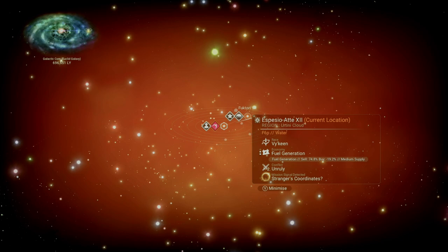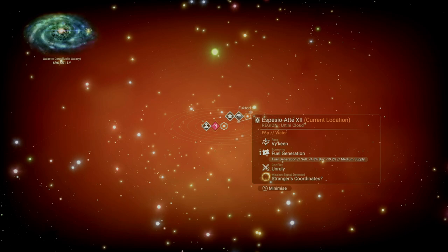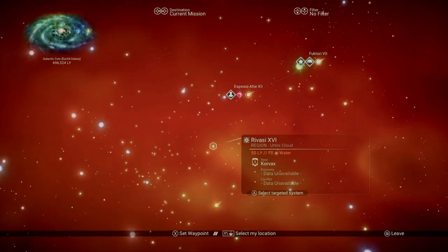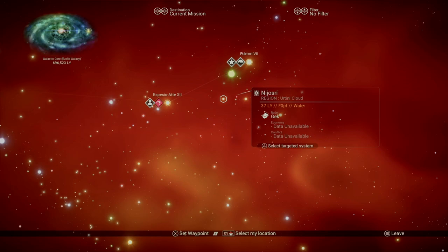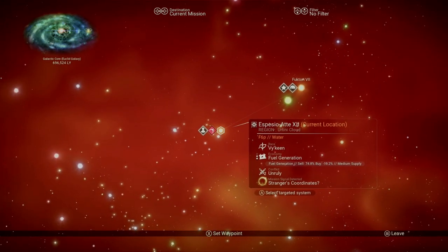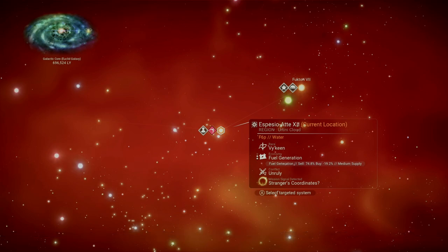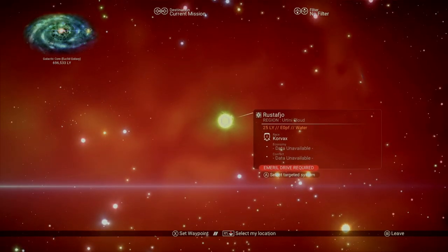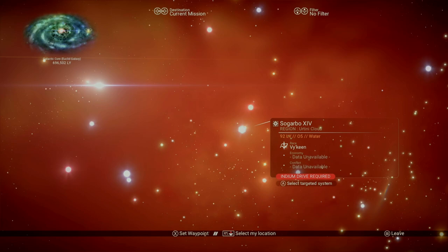The entire No Man's Sky universe is organized in 256 different galaxies — you start in Euclid, which is galaxy 1. Within every galaxy there are thousands of systems, and within every system there are planets, all procedurally generated and completely random when it comes to their environments, appearances, terrain, fauna, and much more. As you scan around the map, you'll notice four basic colors of stars: yellow, which is what you start on; green; blue; and red. Everything that's not yellow needs a special drive to reach — such as emerald for green, cadmium for red, and indium for blue.